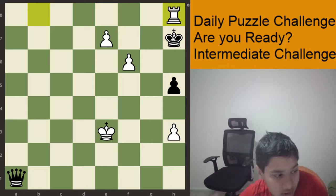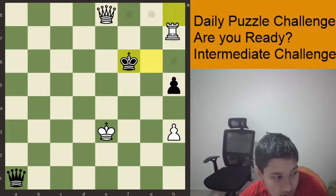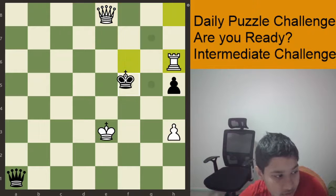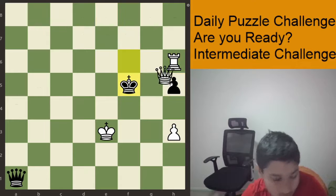Now the harder line is King to G6, after which we have E8 queen. So now black has three moves. King takes F6, then we have Rook to H6. King takes H8, and now black has three moves. If King G5, then Queen takes H5.